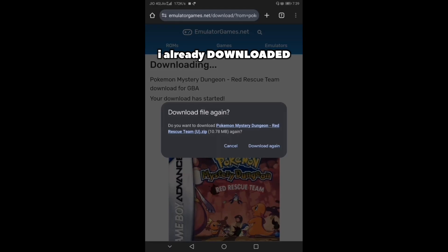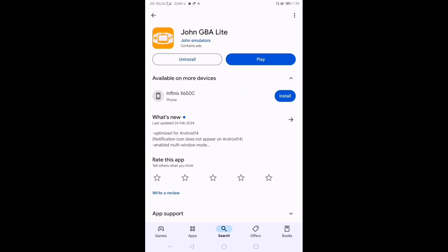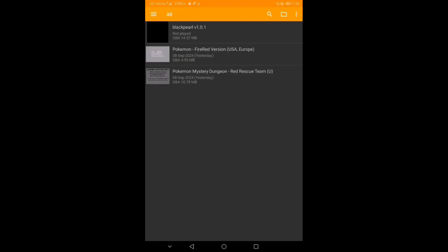If you want to play Pokemon, click on save games in a GBA app. There will be many GBA apps available. I will use John GBA Lite, so you can install it. Once the application is installed, open it, click on the three dots, and click on the scan option.